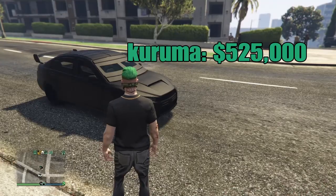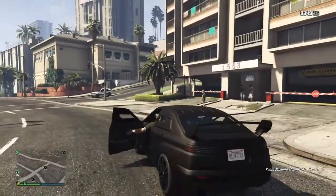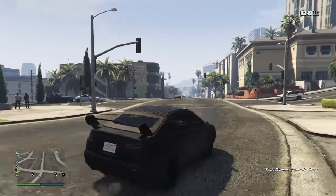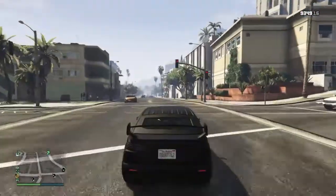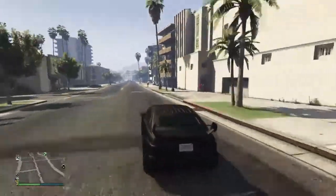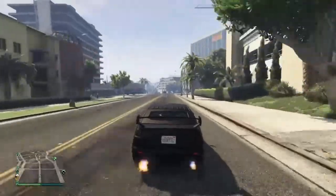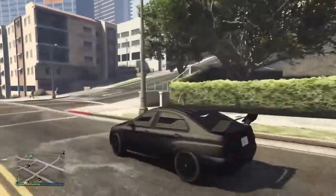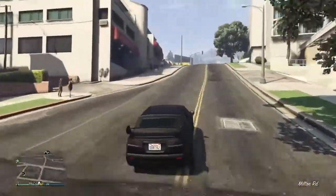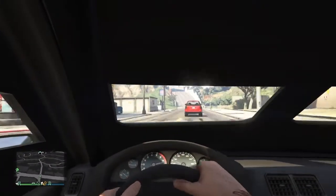Armored Kuruma. This one is honestly really, really helpful and useful to just do heists and stuff like that. It's not really armored — well, it's called the Armored Kuruma, but the windows are not really armored. This is what it looks like in first person — you can't really see anything. But that's the Armored Kuruma.